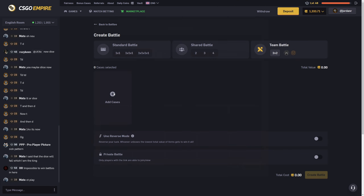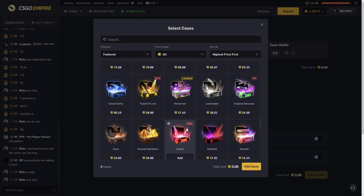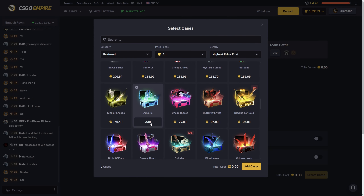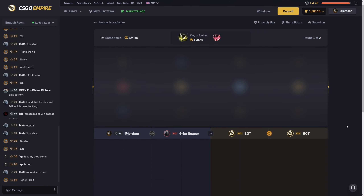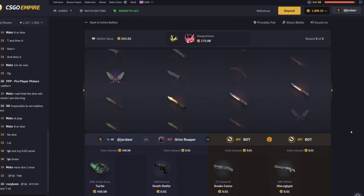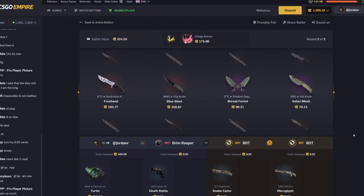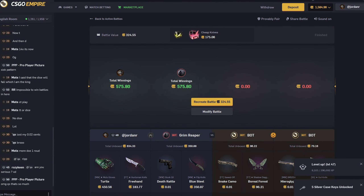Smaller cases really do not seem to be paying so I'm just going to do a 300 battle. If we end up losing it we're still breaking even, if we win it that'd be pretty nice. We'll do the king of snakes case and cheap knives — hopefully we can win this and be back over 1500 and just cash out. That's not a bad start actually — and that's a decent win! All right, I'll take it. We're back over 1500.